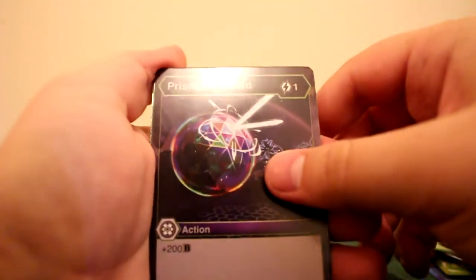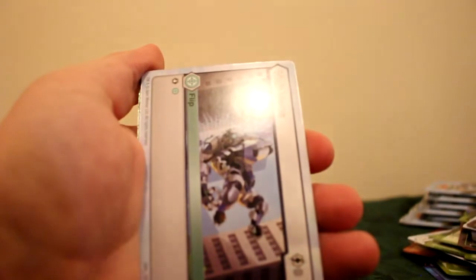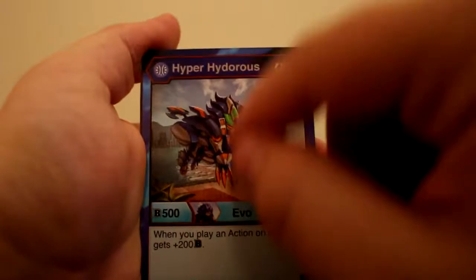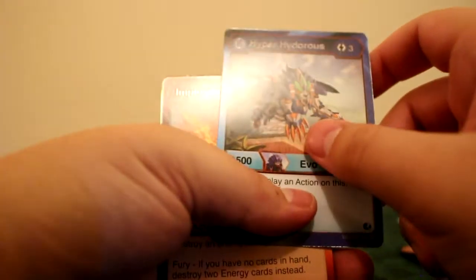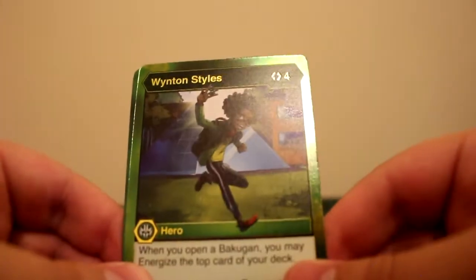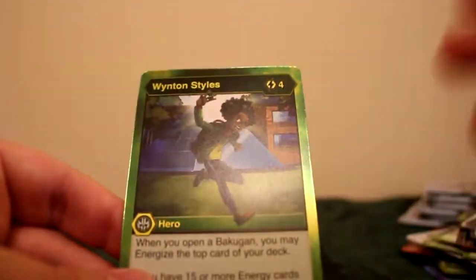Prismatic Shield for Darkus — actually a reasonably cheap Darkus card. Shade Blade, Shade Hue, Halt Haos, Smoke Armor, Halt Outsiders, another Hyper Hydrus — so now we have a full playset of Hyper Hydruses. Implosion. A third Winton Styles — we now have a playset of Winton Styles, absolutely stunning for Bakugan Elite cards. People in my Discord group chats are going to be so jealous of some of these pulls. And Smash for a Ventus — at least it goes together.